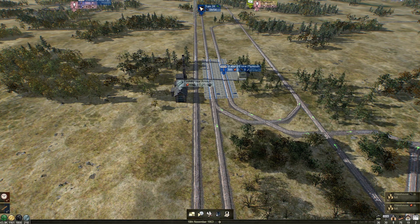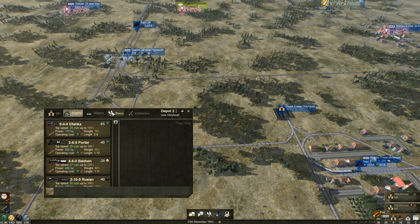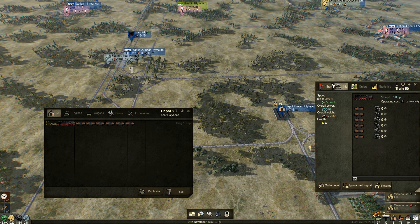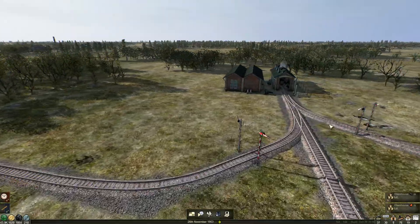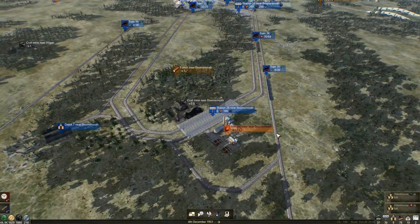We could put an extra coal train on — that would be a good idea and a lot less hassle. Let's duplicate this guy — 146 — we can do that and just send him out. I think that'll fix us. Away he goes — that will give us more coal throughput.